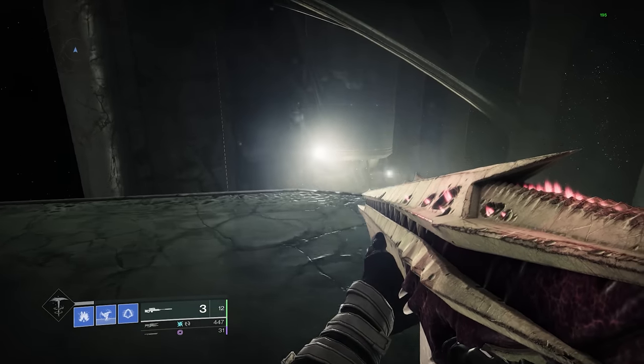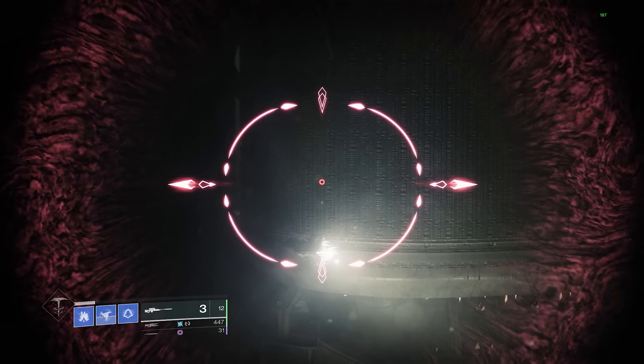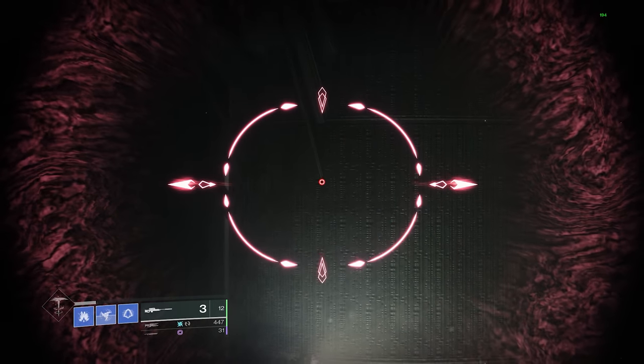And then I slash or shatter dive onto this edge. That's the easy part. The hard part is, you're going to want to line up slightly where this light is, but a little bit to the left. And you're gonna want to aim up a bit, almost like right here.